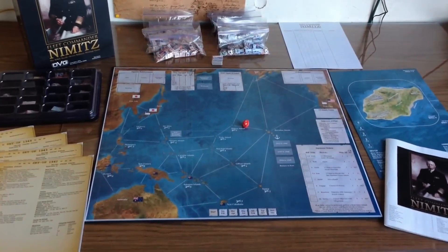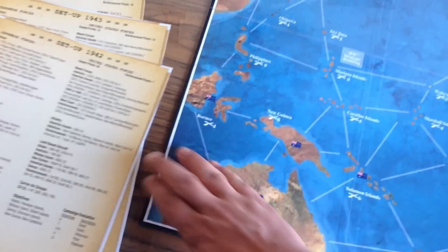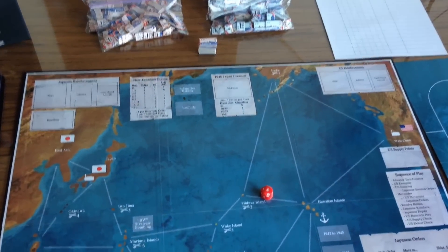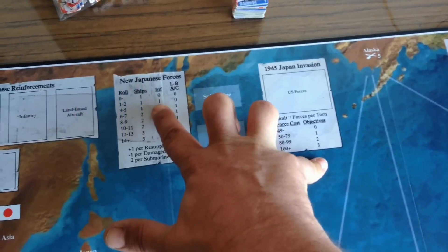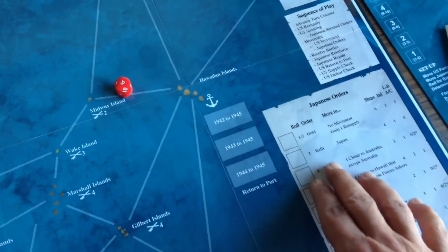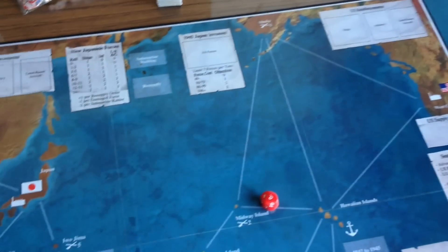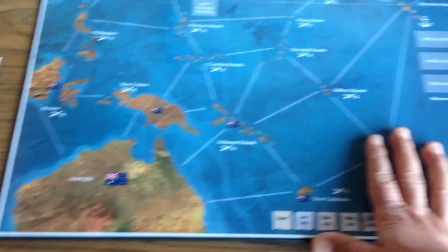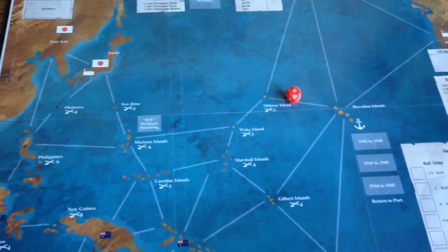Let's have a quick look at the components. There's a nice, big, beautiful, fully mounted map of the entire Pacific Theater. There are boxes for reinforcements — Japanese reinforcement rolls and American reinforcements — and your Japanese orders table and sequence of play printed on the map. It really does a good job of keeping the footprint to a minimum for a campaign of this scale while still conveying the vastness of the Pacific Theater.